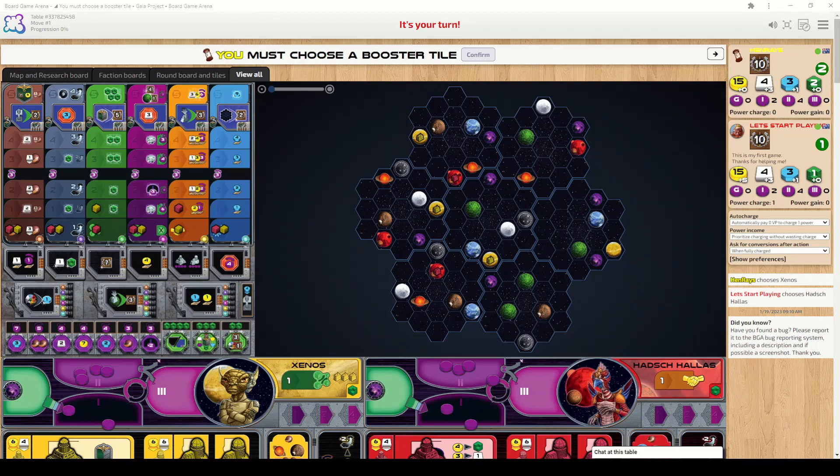Hello and welcome to Let's Start Playing. My name is Henry and today I'm going to be teaching you how to play Gaia Project. Gaia Project is a game for one to four players where players will be terraforming planets, placing and upgrading mines on these planets to form federations, and also researching and developing new technologies.